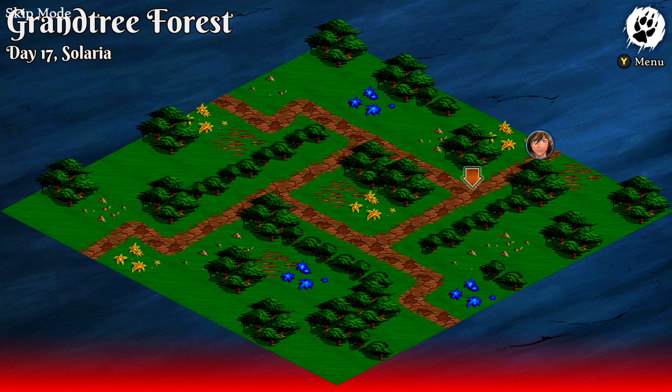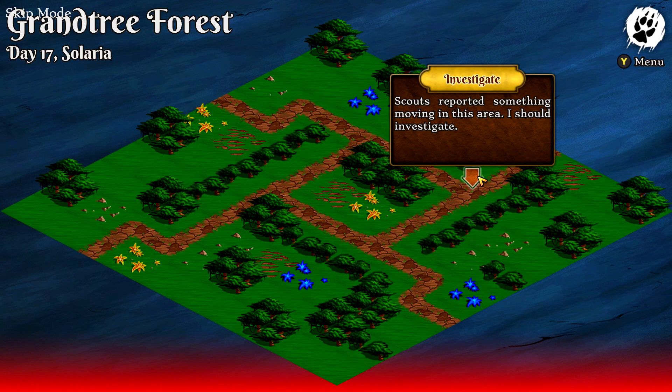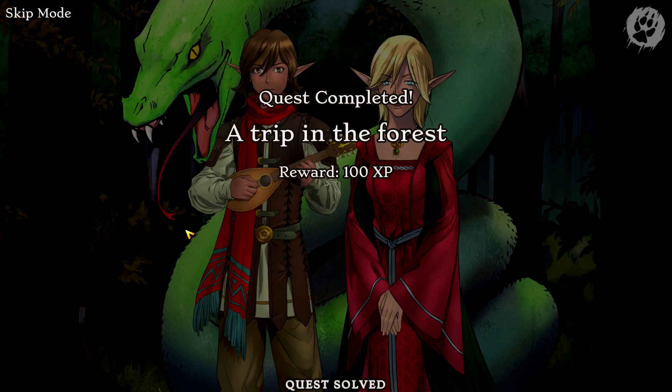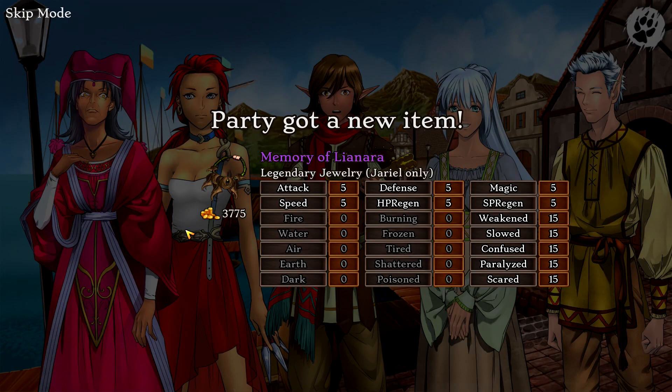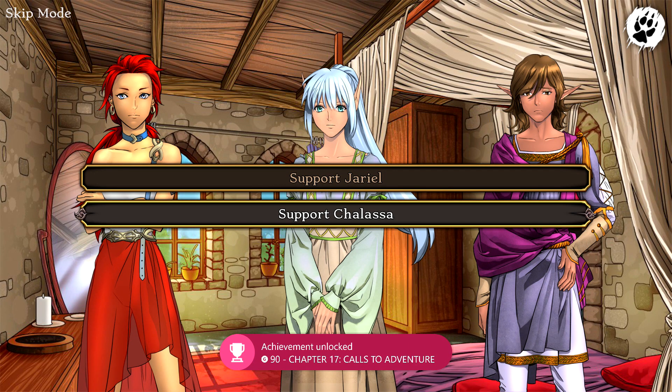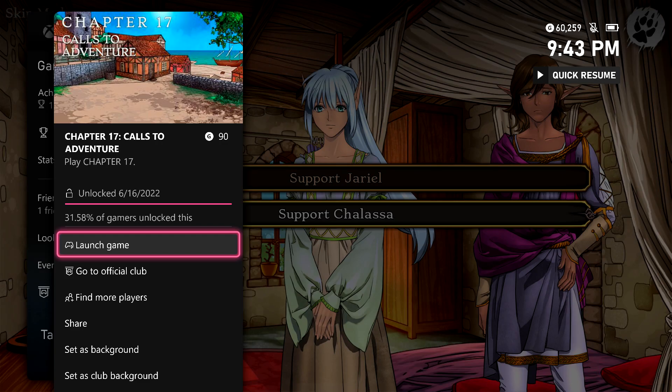Then we're going to be in another dungeon crawl in this forest. Just keep picking all of the various arrows — pick whatever ones you want. As long as you make it to the end, you are going to wrap up this quest and head back into town to start Chapter 17 and be good for another achievement — another 90 gamer score.